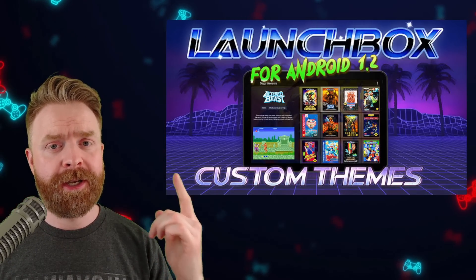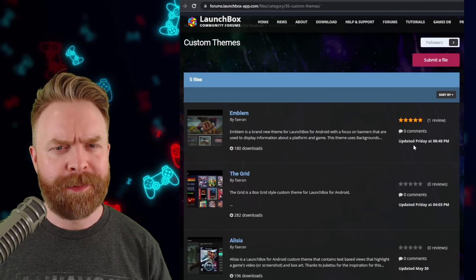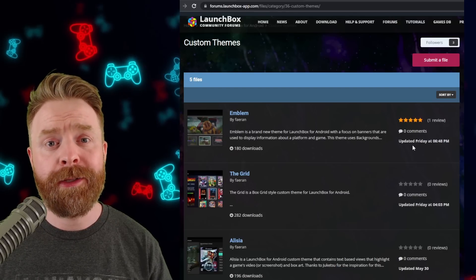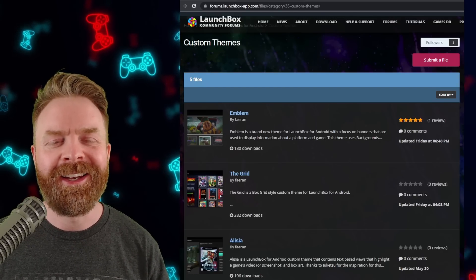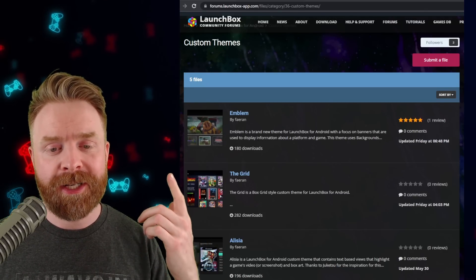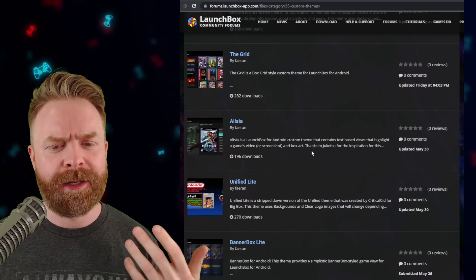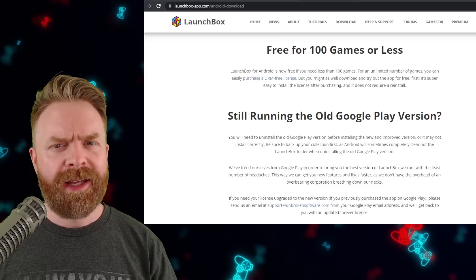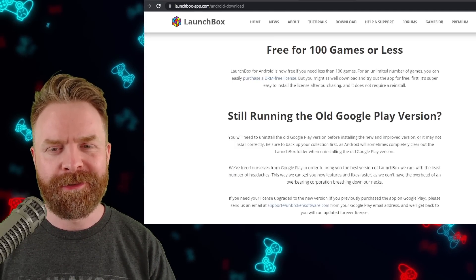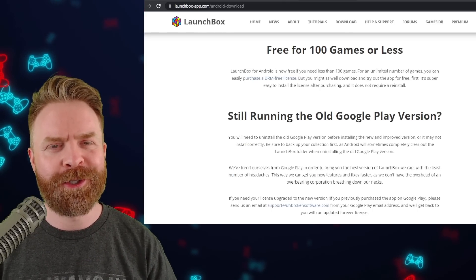The big update from LaunchBox is version 1.2, which introduces custom themes. This new version lets you create your own themes, but if you're more of a download-y person, you can just do that instead — there are themes available right on the LaunchBox forums. At this point in time there are five of them, and I think they are free, with certainly more coming in the future. And as for LaunchBox itself, if you have less than 100 ROMs on your device, you can get LaunchBox absolutely free — and I think it's the fully fleshed out version.